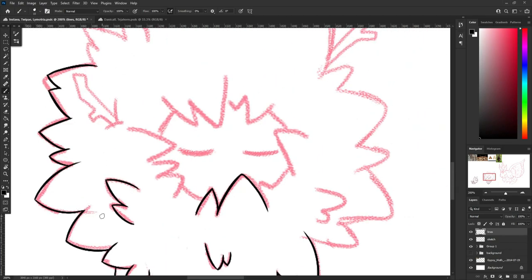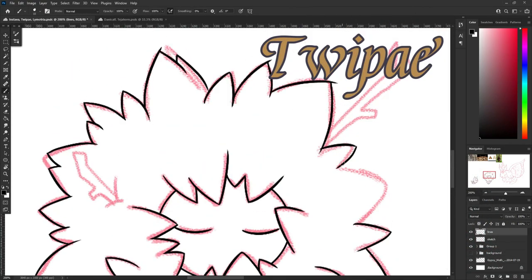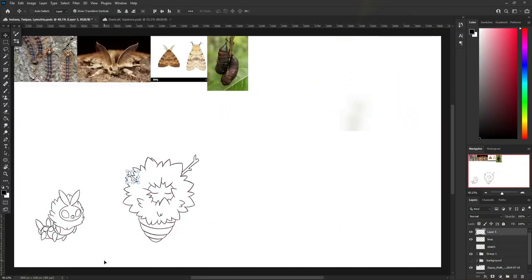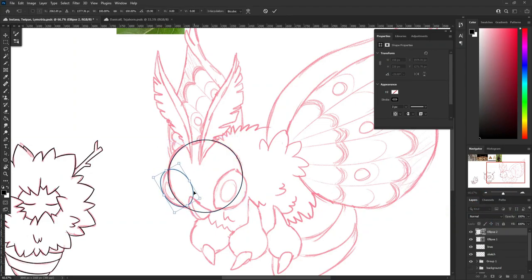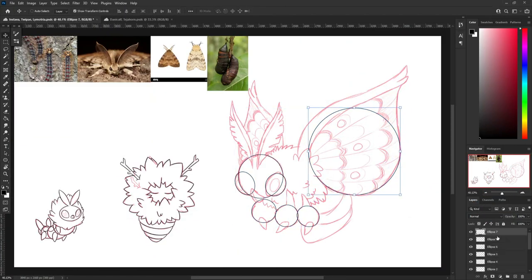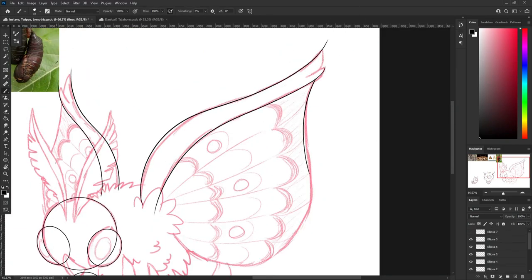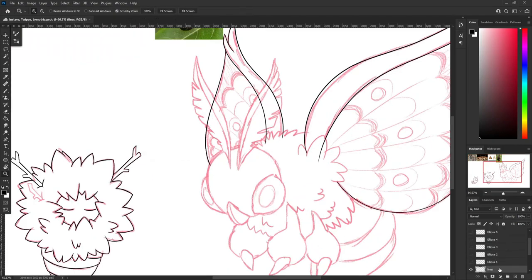Gypsy Moth caterpillars literally rain from the trees in the spring — more on that later. And then Tweepe, the pupae Pokémon, based on the Gypsy Moth cocoons, and they like to leave them on twigs in tree branches. So: twig, pupae, Tweepe. I kept the fluff from Instava, because otherwise it would kind of just look like how the cocoons look, which they kind of look like a poop, and I don't like that, so I made it cute and gave it a little sleepy face.